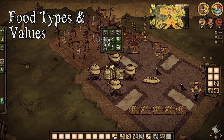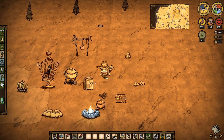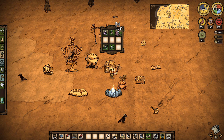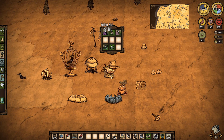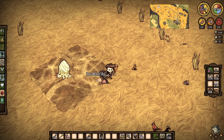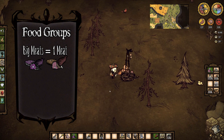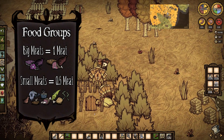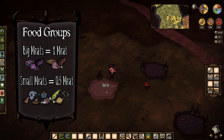Before we get to some crockpot recipes, it's important to understand how the recipes work, which requires understanding a couple of food types and values. I'll focus on the types you'll need for the recipes covered in this video: meats, vegetables, and eggs. Meats in Reign of Giants all have a meat value of 1 or 0.5 — big meats and small meats. The big meats with value 1 are monster meat and meat, which drops from large game like beefalo, koalifants, and tallbirds. The 0.5 value small meats include morsels from rabbits, birds, and mole worms, drumsticks from gobblers, frog legs, as well as fish and eels.